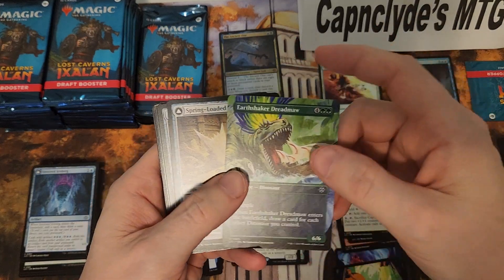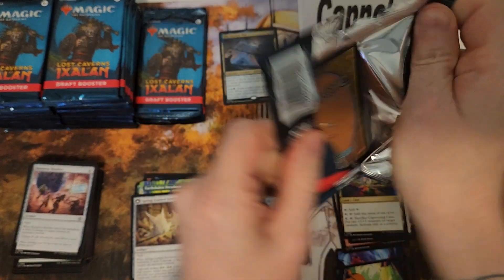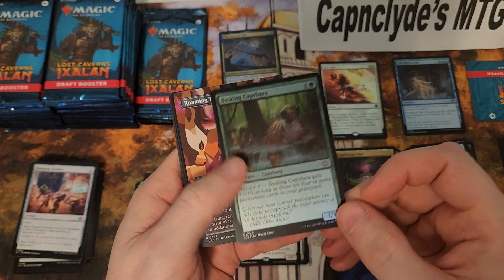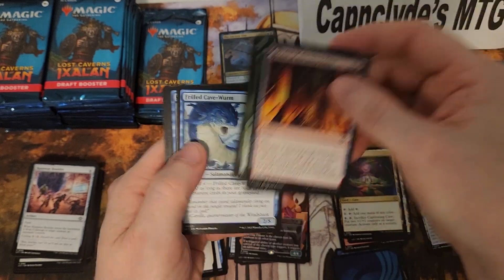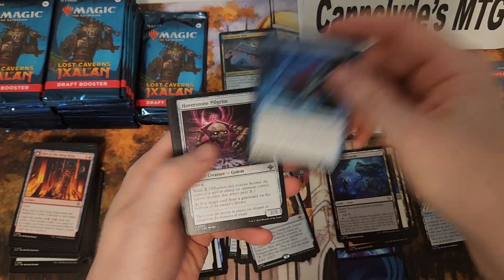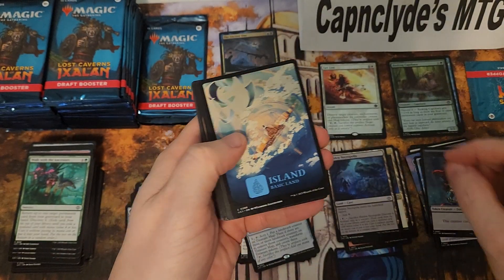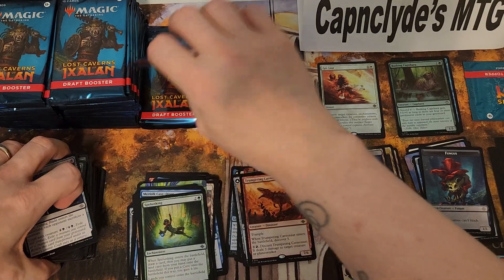Uncommon Earthshaker, full art. I hope there's not common ones that are full art like that — that's going to be rough. Ooh, there's a map token — haven't seen that yet, that's pretty cool. Foil Basking whatever. Roaming Throne alternate or full art. So many versions of cards, it's just silly. If you want to support for free, just hit that like and subscribe button. Check us out on Rumble — once we get to a thousand people we'll have a sweet little party, give away some prizes and other free thingamabobs.